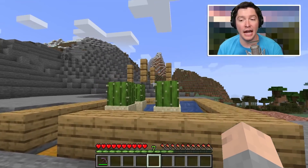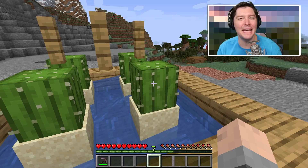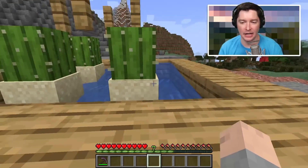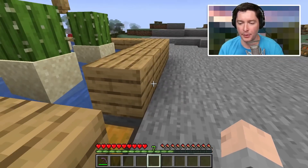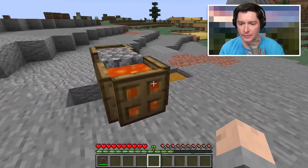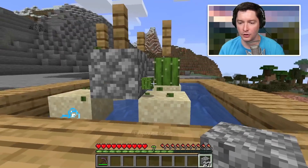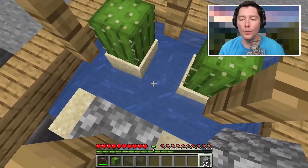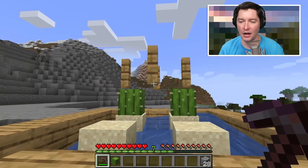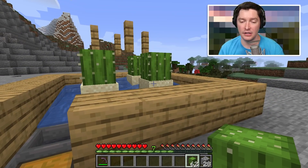It works using an interesting behavior of cactus: cactus cannot exist next to another block — theoretically its spikes go into the block next to it. So if we put a block in between these cactus, you'll notice those cactus break. The way this farm is set up is that once the cactus grows, it'll grow into a space that has a block next to it, causing the cactus to break.